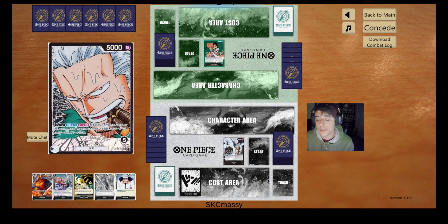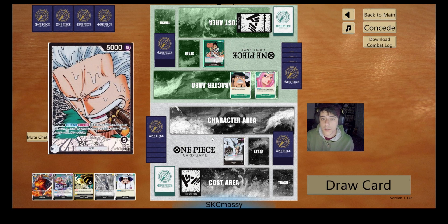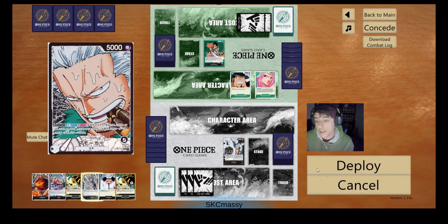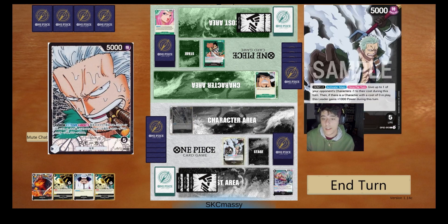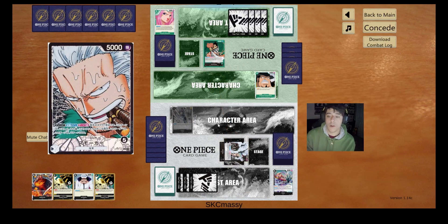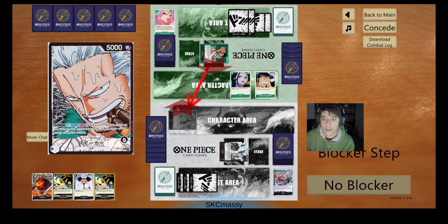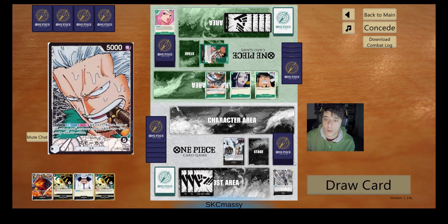Kinemon is definitely a scary deck knowing he's able to drop Okikus and other three or four drop cost cards pretty early. He's going to drop two one-drops here though. The Bonnie is something we're going to want to deal with early. This card we're going to drop, Kobe, is one of the best starters for controlling the board early — definitely a good card versus decks like Zoro. He's going to tap it down with Izo, playing for two and having the extra don open so he can drop a Killer after taking down our Kobe.